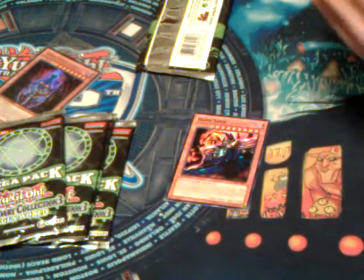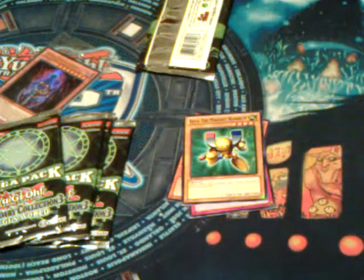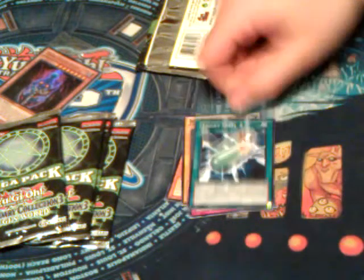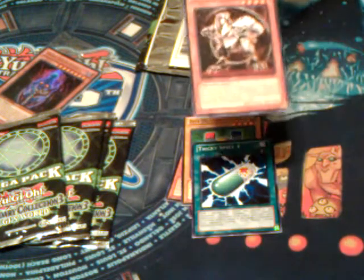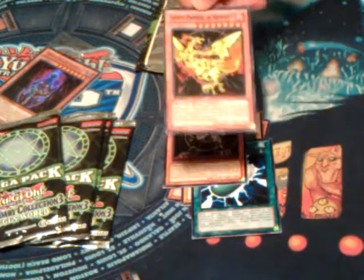Dark Sage. Chain Disappearance. Garamethane — Common. Tricky Spell. Black Flame Dragon. So you pull it as a secret — fiend — piece of crap.